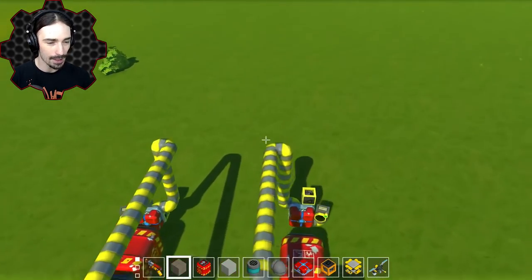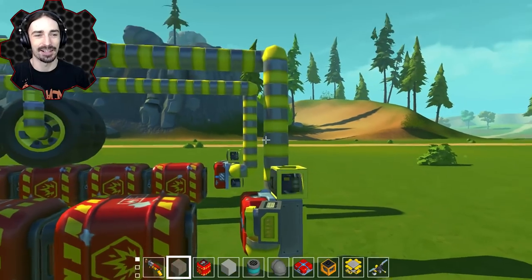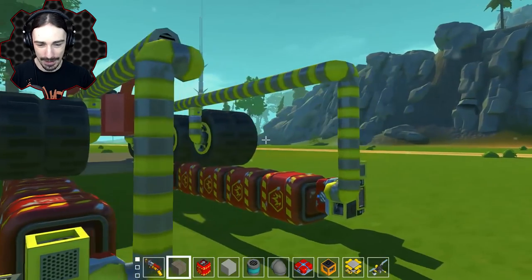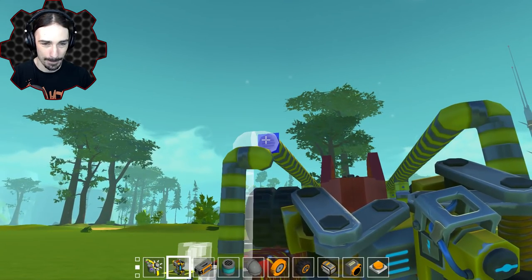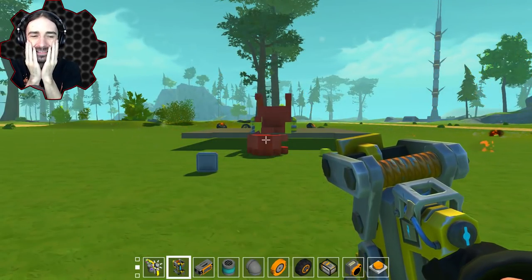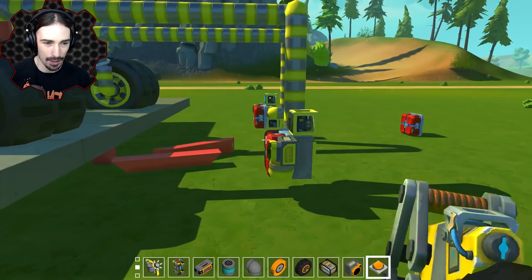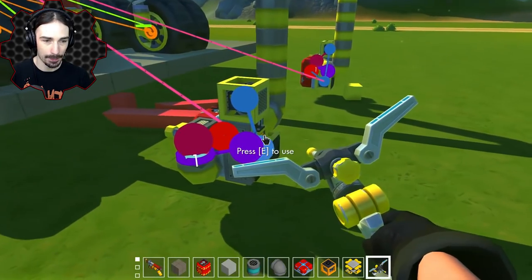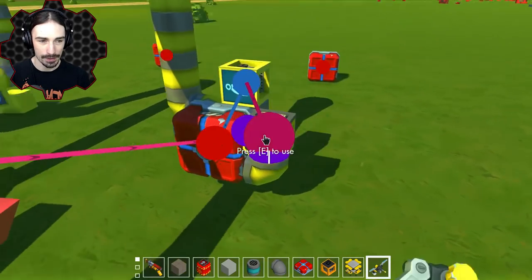Are you kidding me? These are two different lengths - these arms are not the same length. Well, it's an easy fix. That just means I have to do some rewiring. I can't believe I overlooked that. There we go - now they are aligned. We can hook the switch back up and hook the sensor back up. I hope this is going to all work.